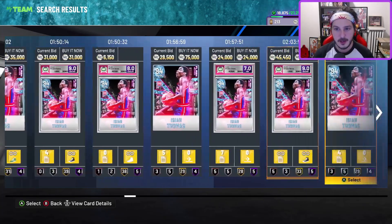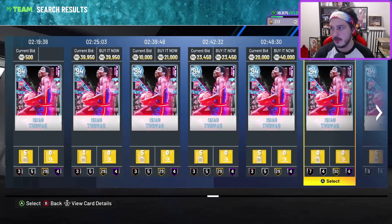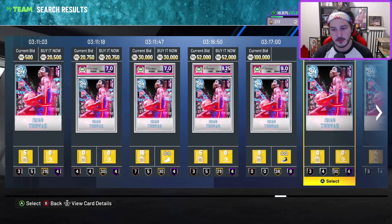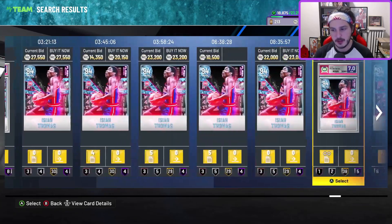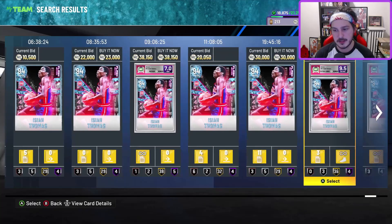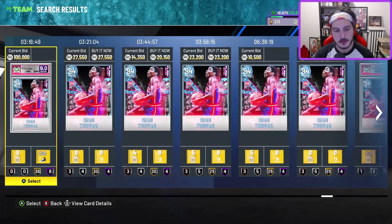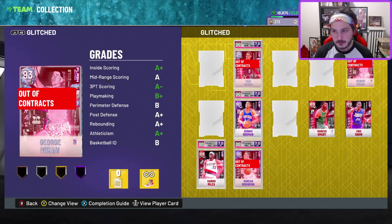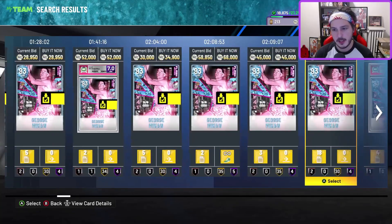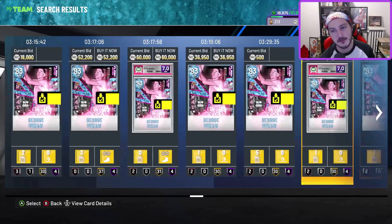A lot of these guys are really cheap right now. A lot of people are putting up their cards because of the market crash — I never understood why people do that. If you're looking for an Isaiah Thomas with an unlimited shoe, unlimited contract, or badge upgrades, now is probably the time to pick those up. For George Mikan, this is a good time too — you could probably find one for around 30k with an unlimited shoe. Mikan is still a really good center.